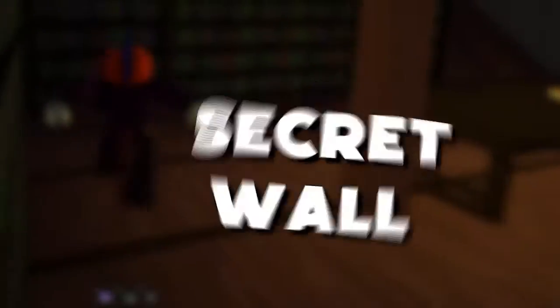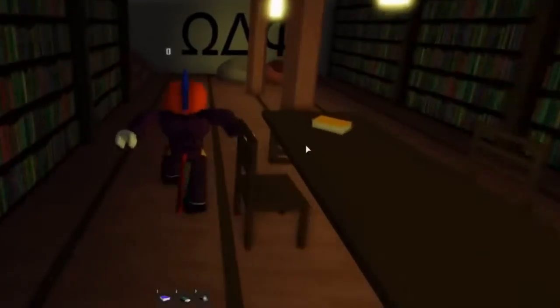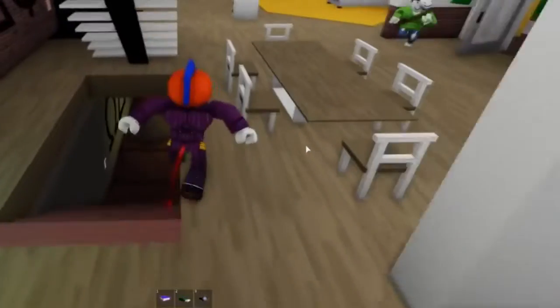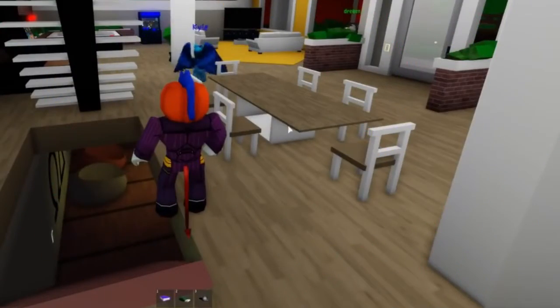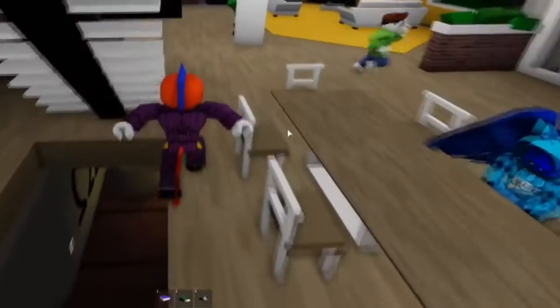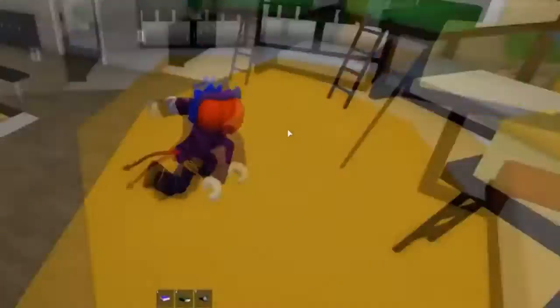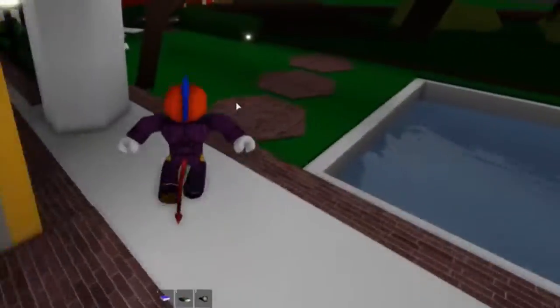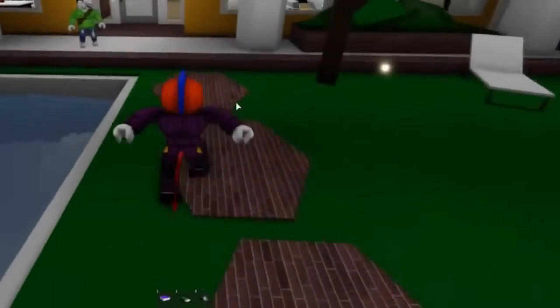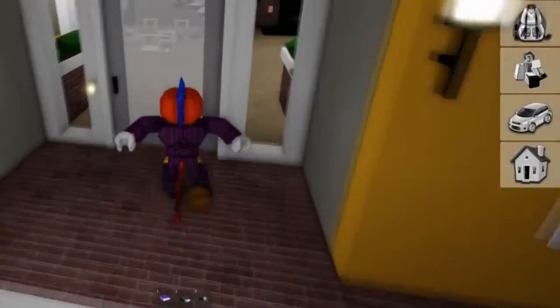Secret Wall: Push on the house symbol and select the cutting edge house. Another house will be built in a couple of seconds. Go into the house and move up the steps situated on the left side. Go into the room and crush your size. Hop on the table and go inside the divider — this mysterious spot can be utilized for hiding. Go down the steps and hop on the divider at the top of the cooler. This is another mysterious area that you can use to conceal yourself.